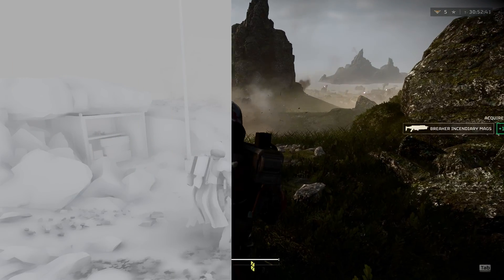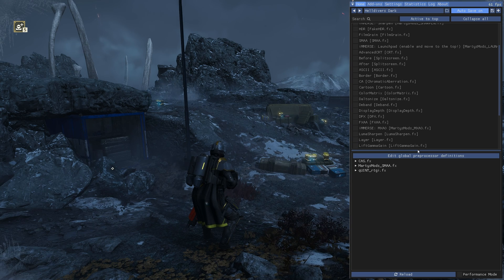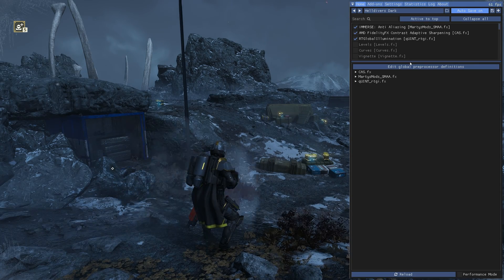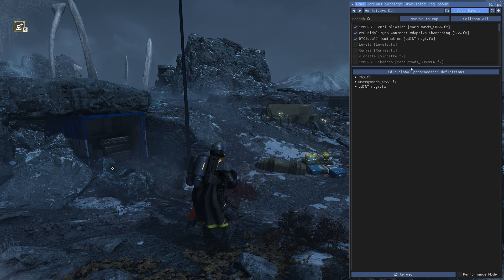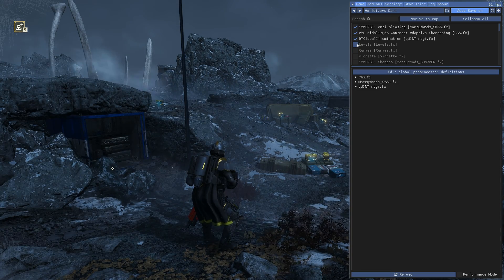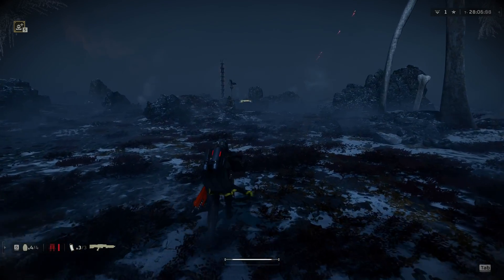Here's how the Raytrace Global Illumination looks by itself. Don't forget to move RTGI to the top of the list so it's applied first, or right below AMD FidelityFX CAS if you're using that for upscale sharpening. This looks pretty good compared to before, but with Reshade we can take the lighting as a whole to the next level.